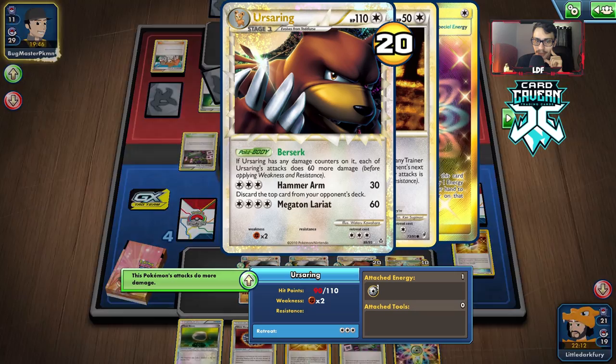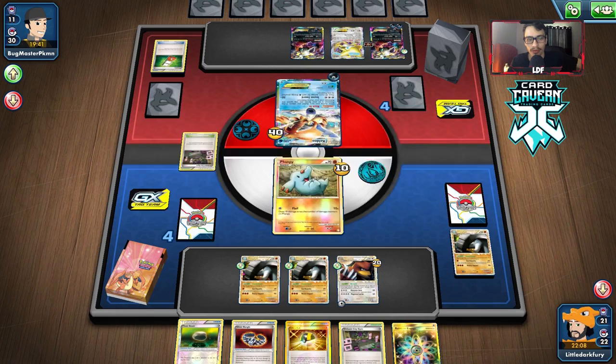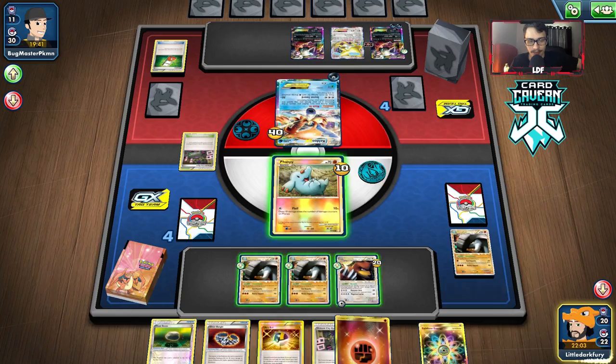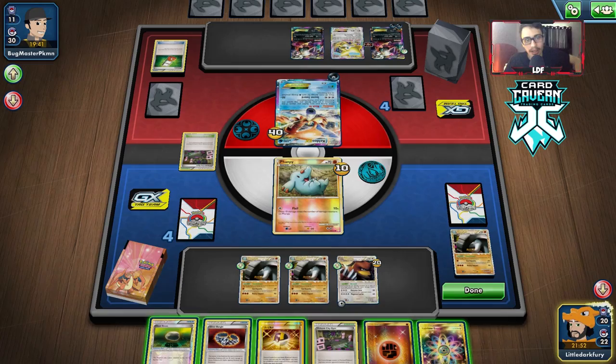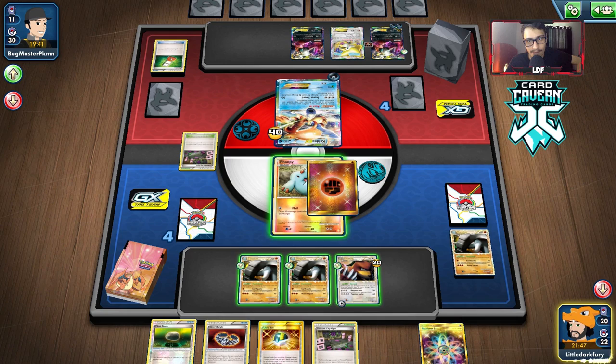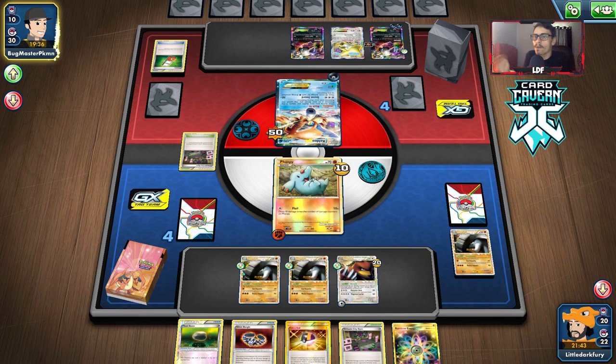This deck is pretty brutal. My boy Urserine doing its thing. We're going to promote the Urserine, but Urserine does get knocked out by Darkrai. Maybe we should just promote the Phanpy. Yeah, let's just promote the Phanpy. Fight energy — we can Flail here for 10 damage, we'll have 120 HP. That's sort of relevant. Then we can knock him out with Hammer Arm with a Silver Bangle, or a Hypnotoxic Laser if we ever get that option. Let's go for it — putting this thing down to 120 HP is actually relevant because now it can get knocked out more easily with Laser Virbank.